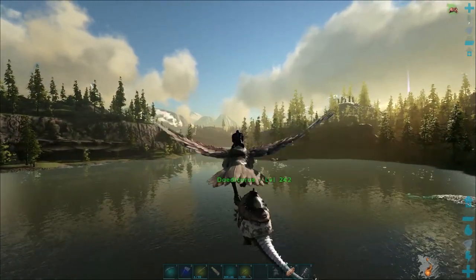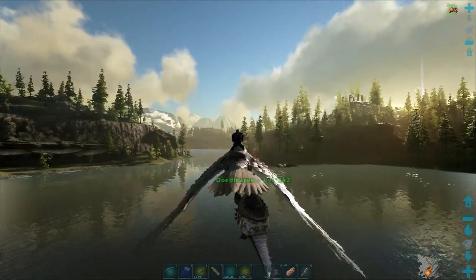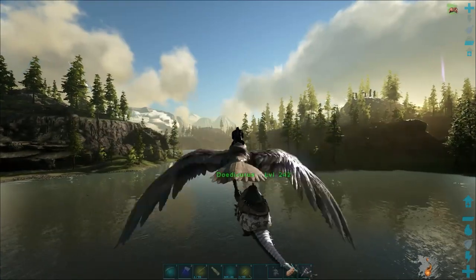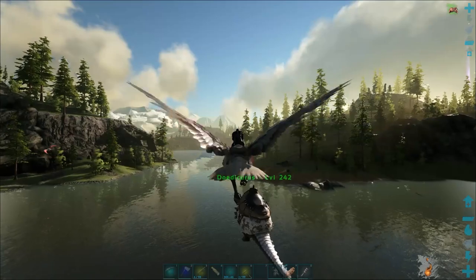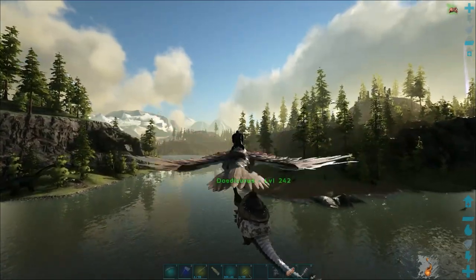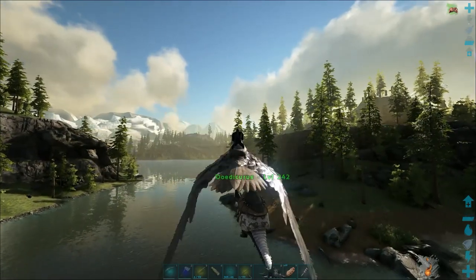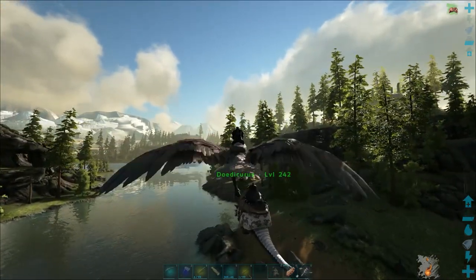We'll put a pretty decent-sized stone fence around so that when the wyvern drops I can harvest the milk without having to worry about anything. The plan is to get it pretty close to the trench - that way when I steal the egg or need to clear the sky, I can tag one of the wyverns and then head over to the base and let the turrets do the work.